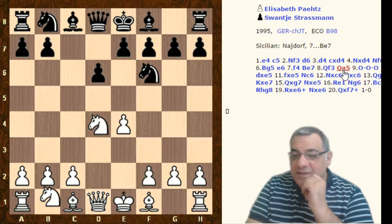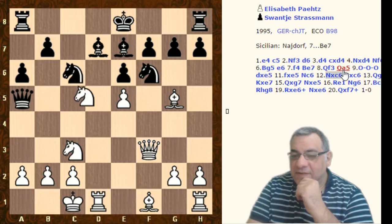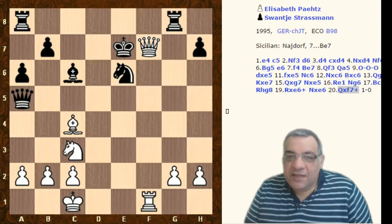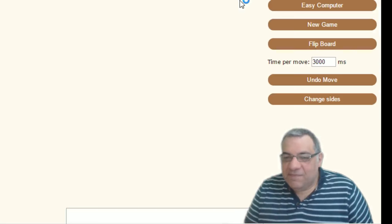How did this get to this great position? Sharp Sicilian, e5 there. Although e5 is a bit loose for white, the files have been opened up to the king - tearing it to shreds. Let's check that against the computer again.